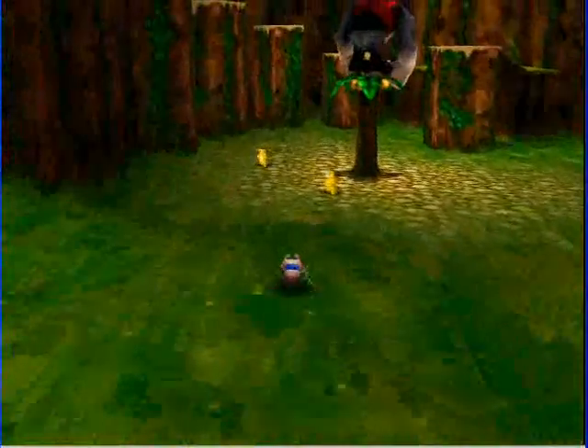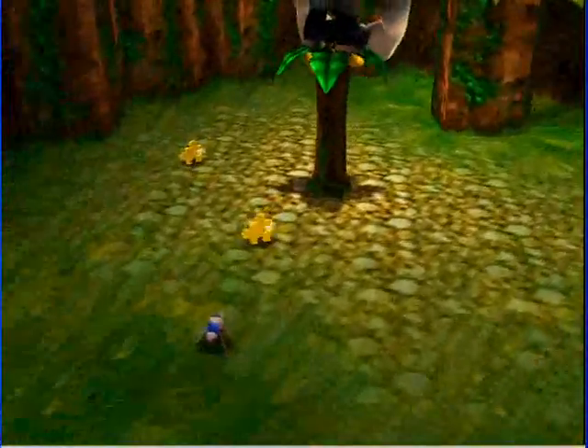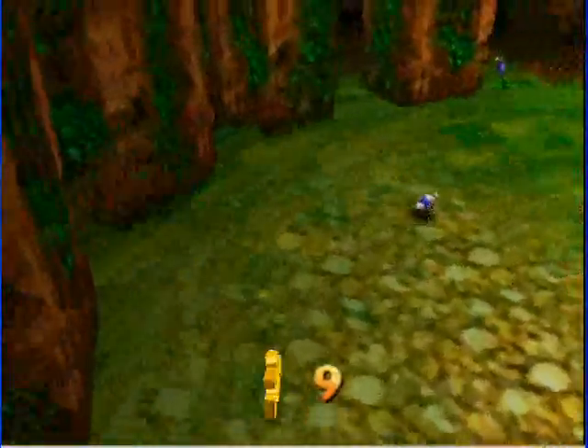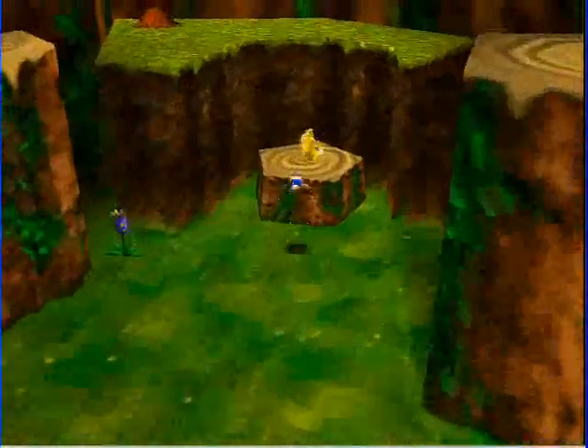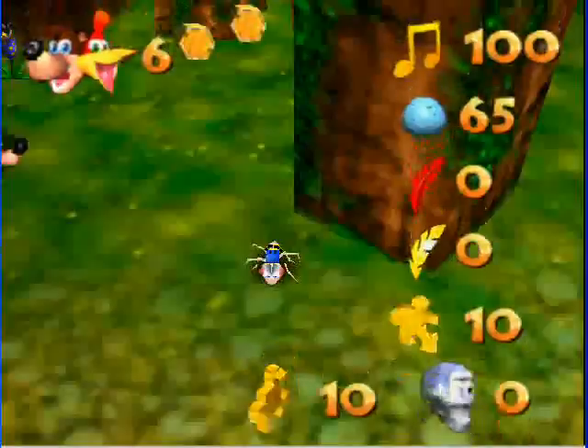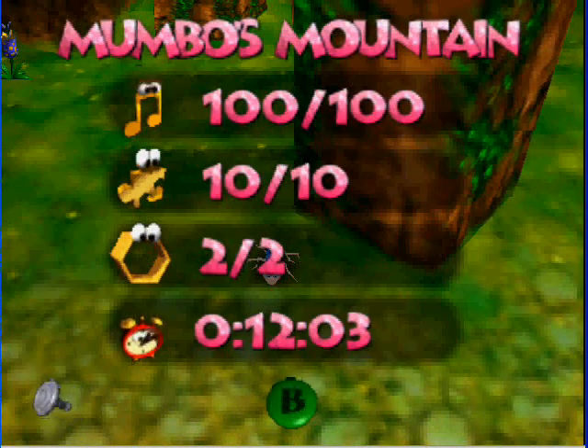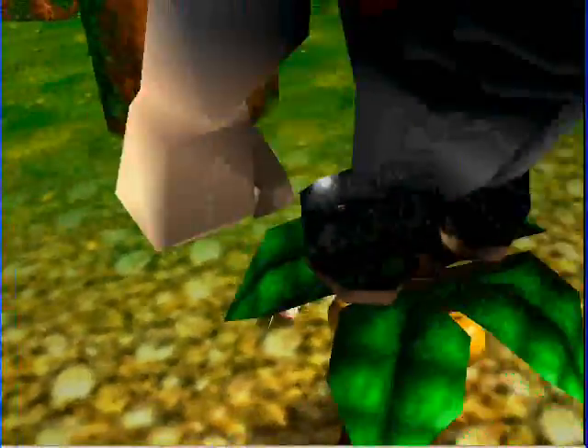Mumbo doesn't make another appearance till the fourth level, Bubble Goop Swamp, which is actually a pretty cool level. And that would be it for Mumbo's Mountain — that's all ten Jiggies. We got everything here: a hundred notes, ten Jiggies, two honeycomb pieces, and only twelve minutes of playing.